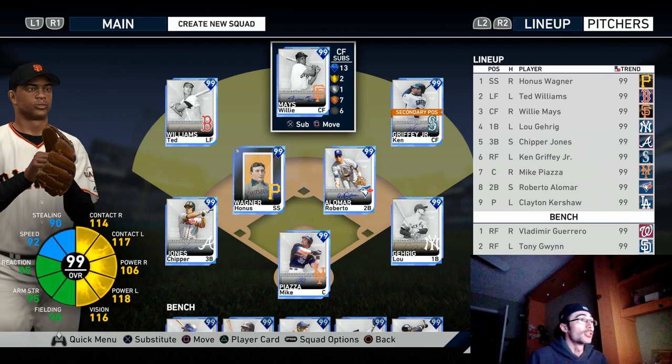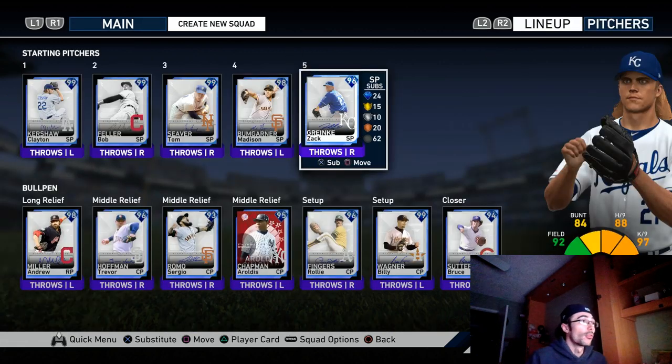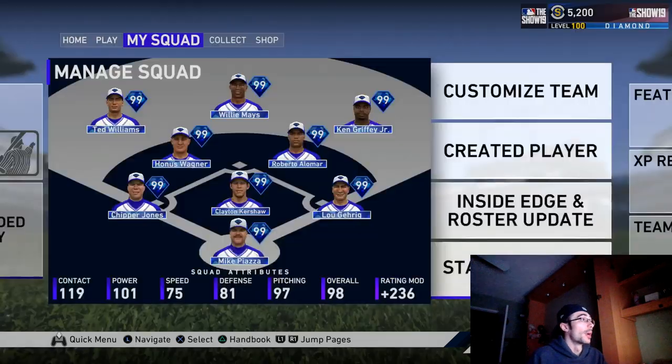One thing to keep in mind: go into ranked seasons with your best team, the players you perform best with. You're not going to want to use a different team build if you're trying to make World Series. Go with your highest overall players possible, or if you like using a player that's slightly lower in overall but you perform better with that card, absolutely use that player. I'll talk a little bit about the bullpen later in the video.